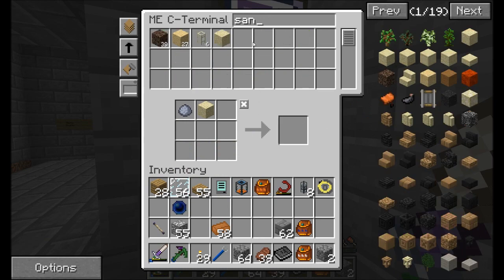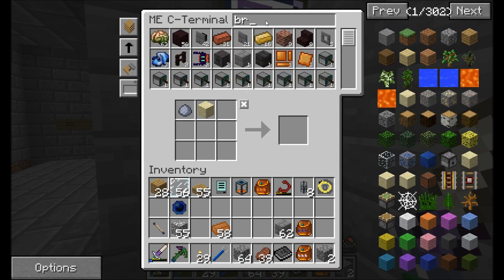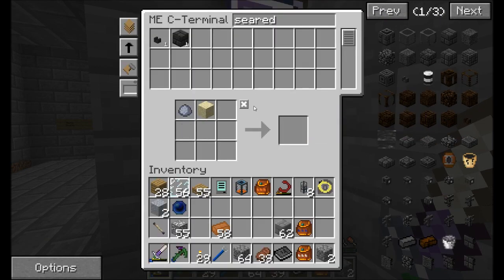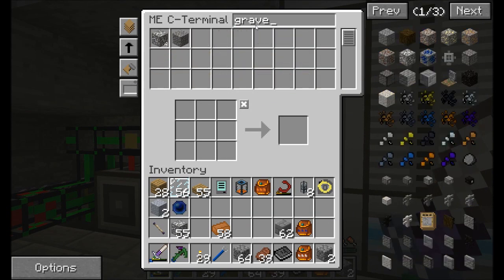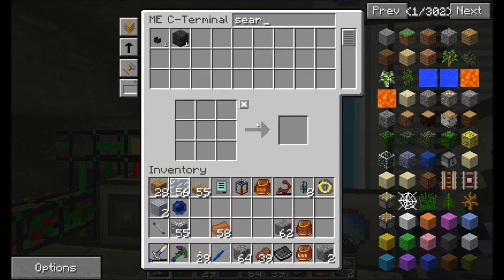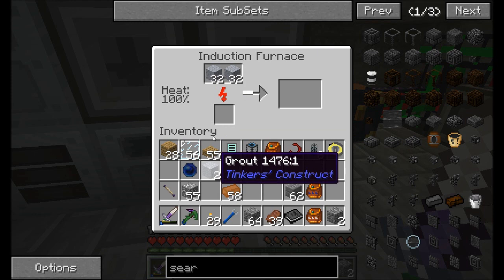Gravel — okay, that shouldn't be a problem. Let's request a stack of sand and a stack of gravel. I've seen better days for clay, but that's okay — we'll get as much as we can. Then I'll throw these guys into the induction furnace and build the smeltery up a little bit.